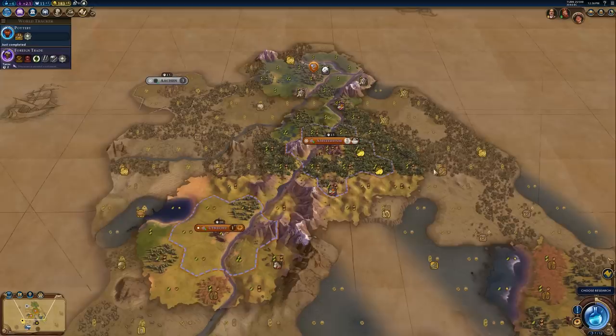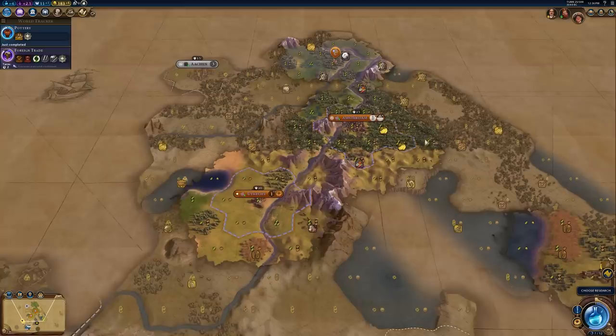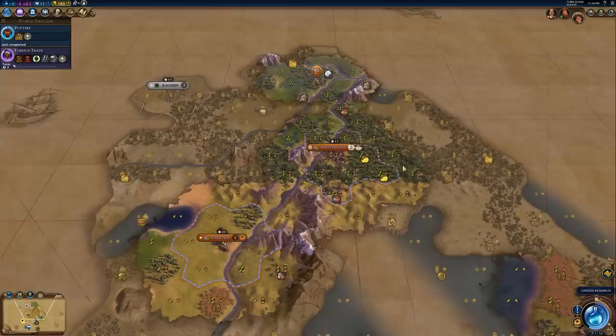After your third city or so, the location of cities gets a lot less important. Really, you're just going to be playing off of district adjacency. But for your second and third city, the location is quite important. So there are a few things that I normally like to look for whenever I settle my second and third cities.